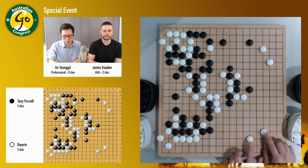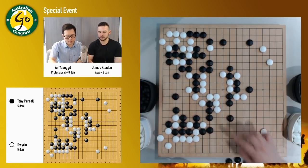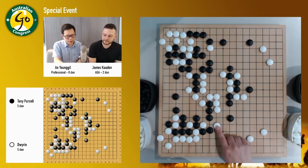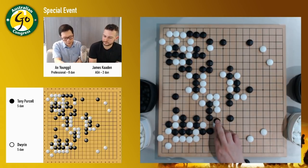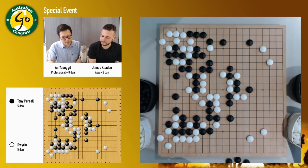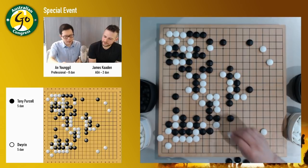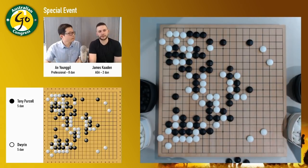So black needs to consider these two stones. If black can manage the two stones without any trouble, then black might be okay. But now as you can see, there are white stones here. Why can't white pip here anytime? In center. Is it a good exchange at the moment? I think, but I'm not sure. If white goes here, black can also try to fight.